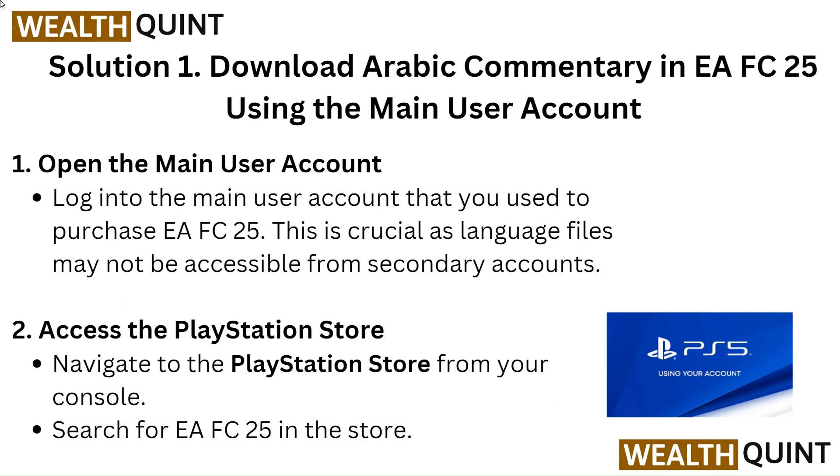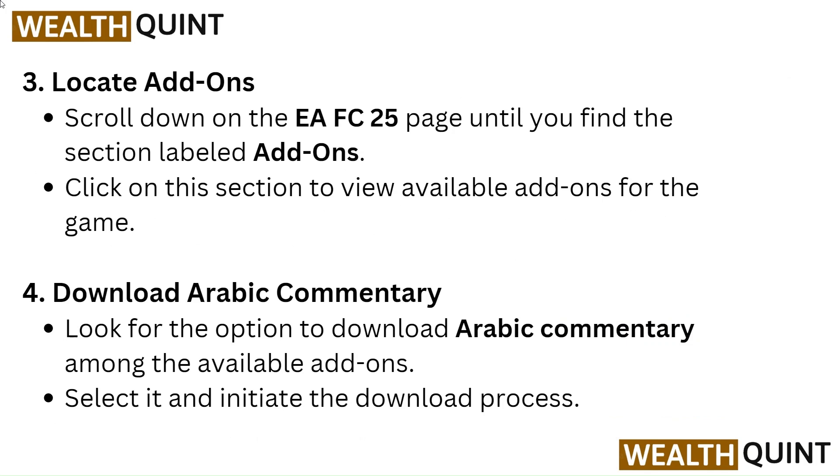Access the PlayStation Store and navigate to it from your console. Search for EAFC25 in the store. Locate the Add-ons section — scroll down on the EAFC25 page until you find the section labeled Add-ons, then click on it to view available add-ons for the game.